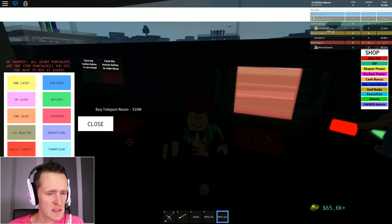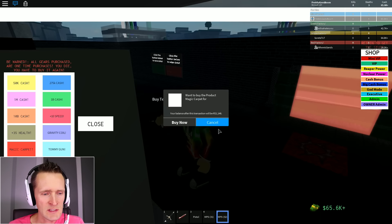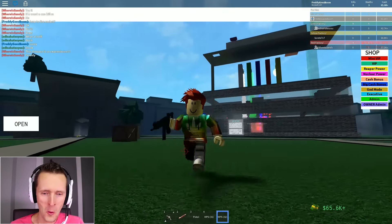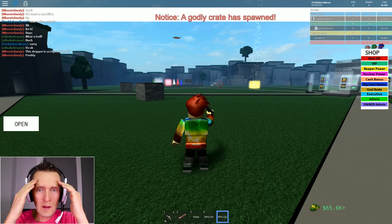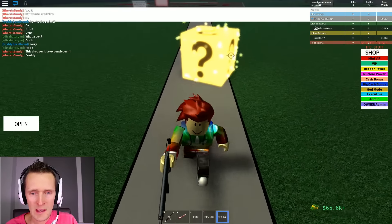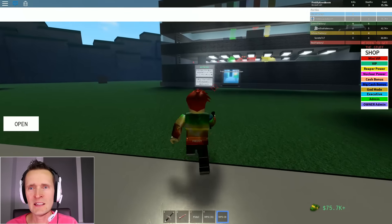Gravity, tommy gun - I don't know what it looks like so I'm not buying. Crate drop - it drops a crate and maybe you get something special. Magic carpet for 65. At least I got the speed - look at me, I'm Speedy Gonzalez! She's coming after me - boom! There's a godly crate spawned, I'm gonna get it! I found ten thousand dollars - I am so pleased with that.